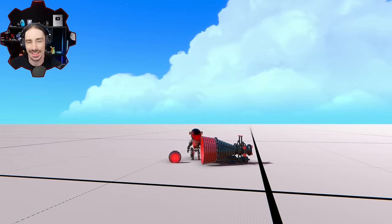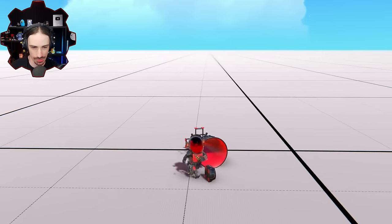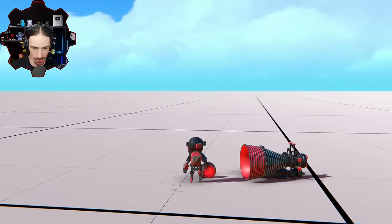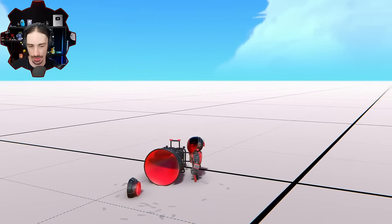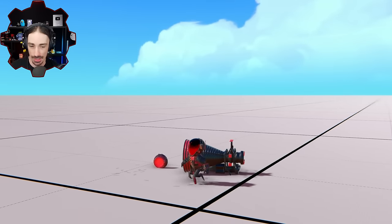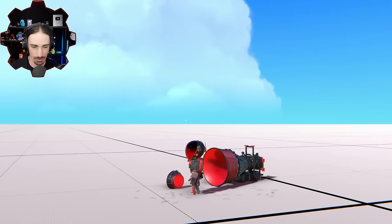Welcome back to the channel. Today we're going to be testing the limits of these thrusters — how few do we need to reach a sonic boom? Since the space update came out, they've given us two new thrusters: the tiny little space thruster and the gigantic rocket thruster. These are now pretty much the only two things I really haven't tried to break the sound barrier with.